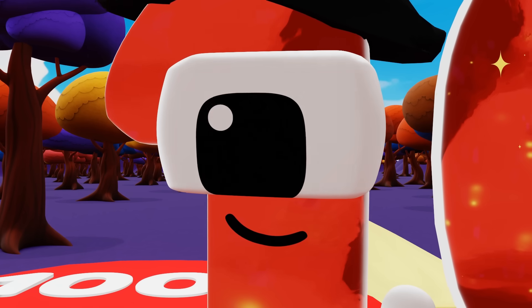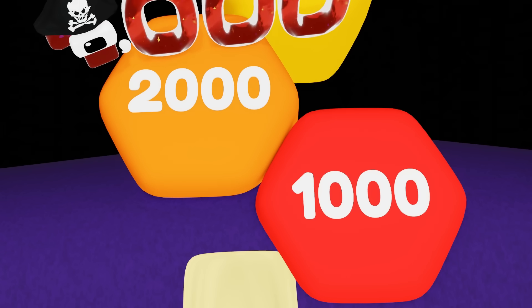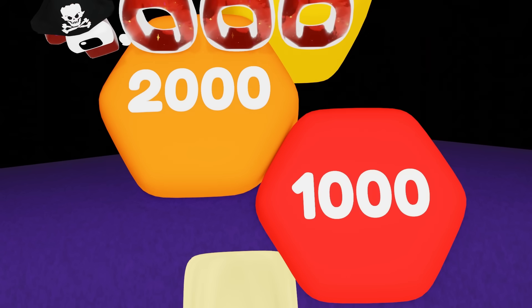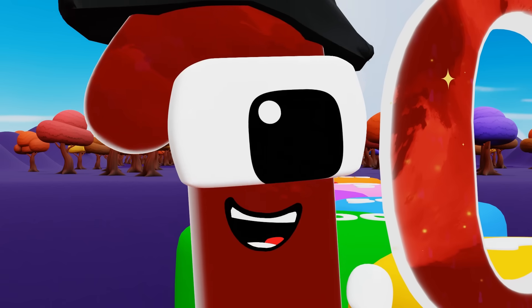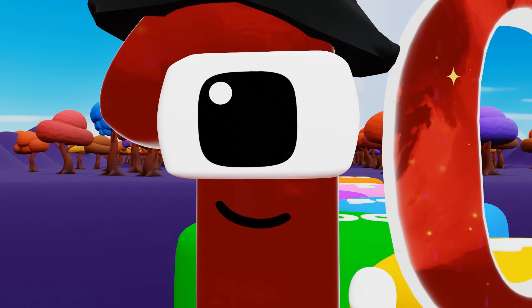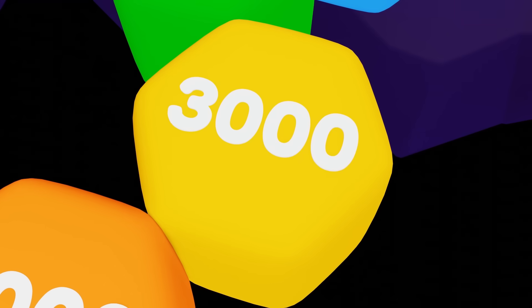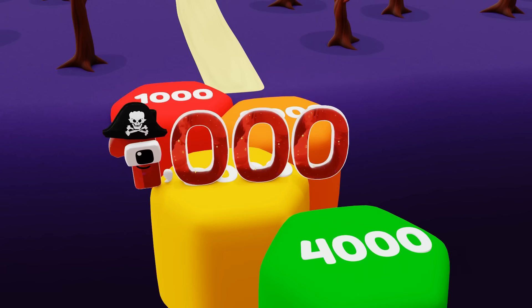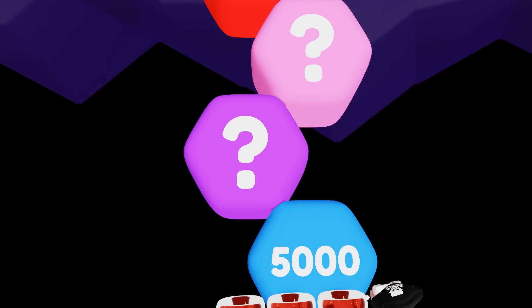Why does this one have a question mark on it? Oh, I get it — I have to figure out which number comes next. I've already jumped on the 1,000 and 2,000 blocks, which means the next one must be 3,000, since 3,000 comes after 1,000 and 2,000. Yes, it worked!